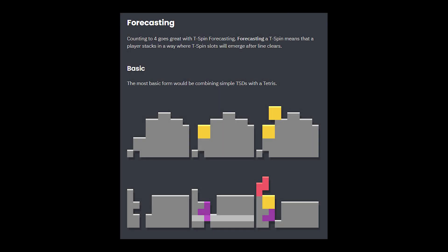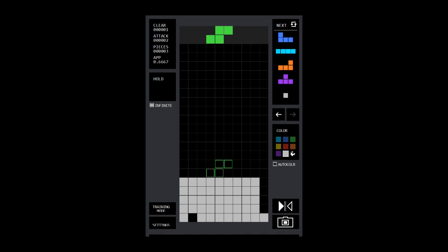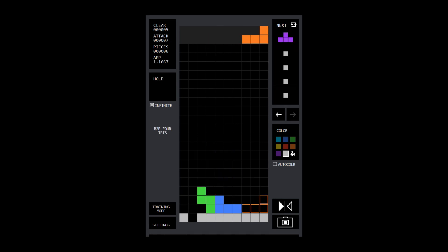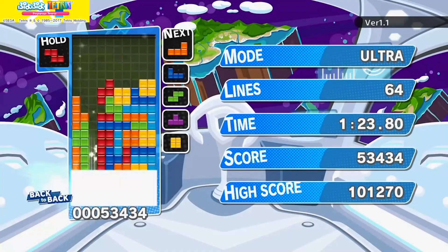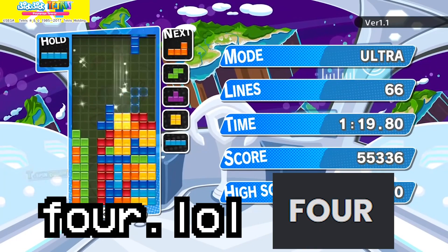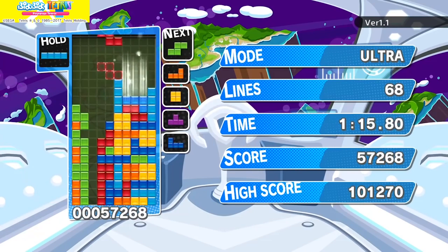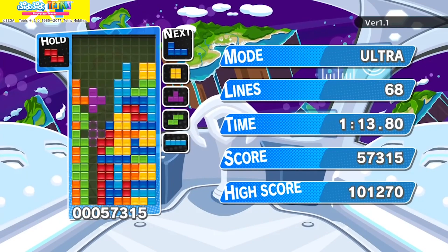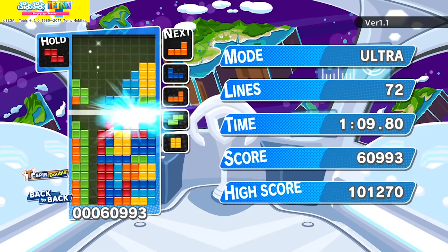Prophecies and forecasting are techniques where you build overhangs in advance. For example, you can place the S early, take the Tetris, and then fill in the rest for a TSD while keeping a nice flat board. To learn more about these T-spin setups, check out the website four.lol listed in the description. For real-time application, studying the gameplay of Kazu is recommended — look at both single player and multiplayer applications of these techniques.